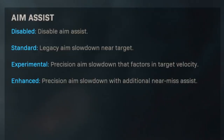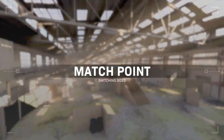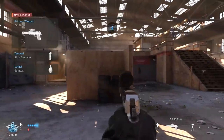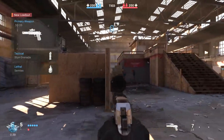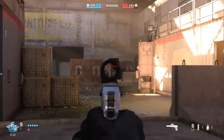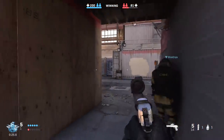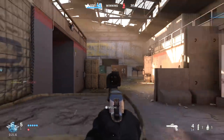Finally, Enhanced is the one a lot of people — myself included — are nervous about. It's basically Experimental but with additional near-miss assist on top. Based on the description, this is an aim assist snapping mechanic: if you aim at an enemy but you're just a little off target as you aim down sights, it will actually snap you onto the target. We've had this in campaign and zombies — PvE modes — where it's fine, since you're just snapping between bots. But in multiplayer this is definitely concerning, because at that point the game is pretty much doing the aiming for you rather than just giving a small helping hand.